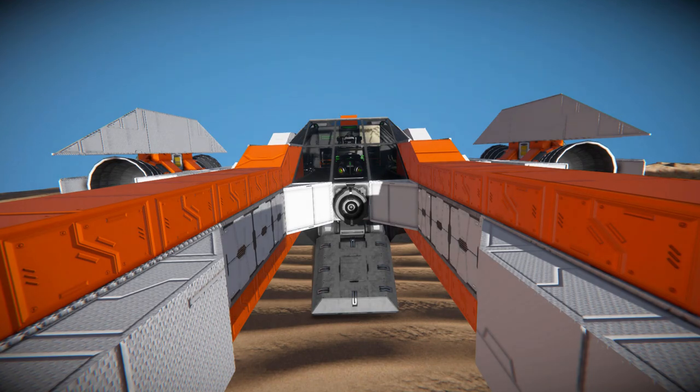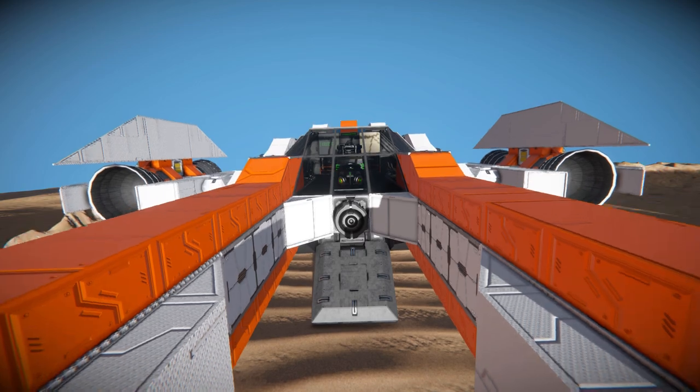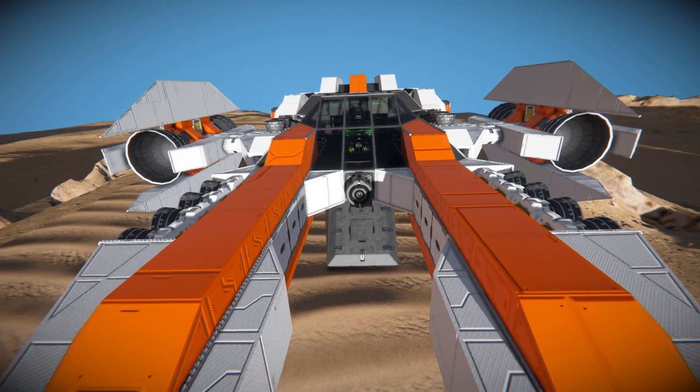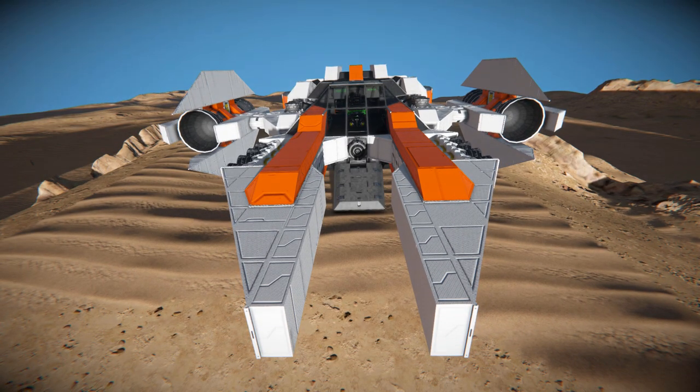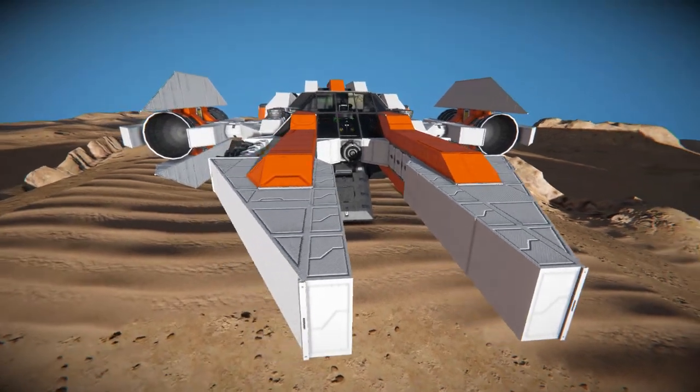Front and center we can see an ore detector, so we can go around space or on a planet to find precious resources, mark the location, and perhaps send it back to base so they know where to go. Just behind that we've got a lovely glass bridge where we can see a few seats for passengers. Just in front of that we've got a bunch of catwalks covering up the size of our conveyors, which are being used for our side hydrogen thrusters. We've got some lovely white steel blocks coming towards the front with a few orange ones just to break up the color.